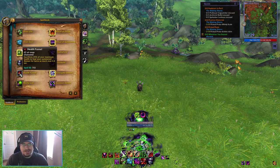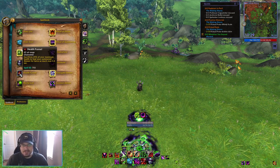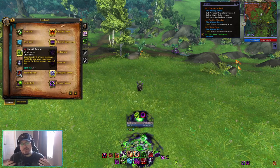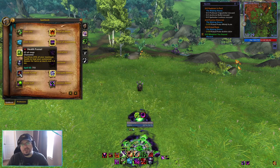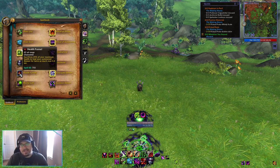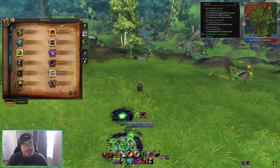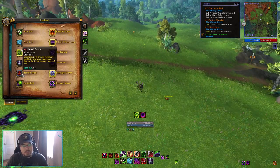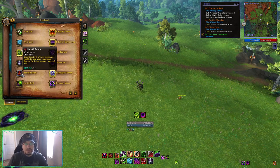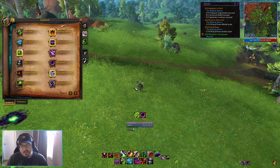Next we have Health Funnel. You can think of Health Funnel as Drain Life for your pet — it will sacrifice 25% of your health in order to heal your summoned demon for twice that value. So if your pet is getting low on health, that's how you heal your pet. You can Health Funnel and then do something like Drain Life or use a Health Stone to get your own health back up.